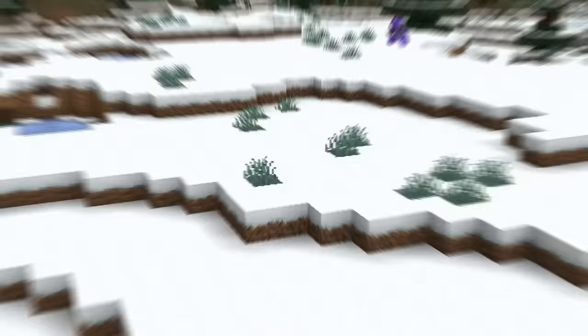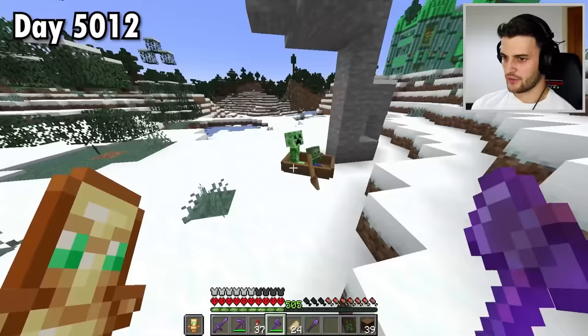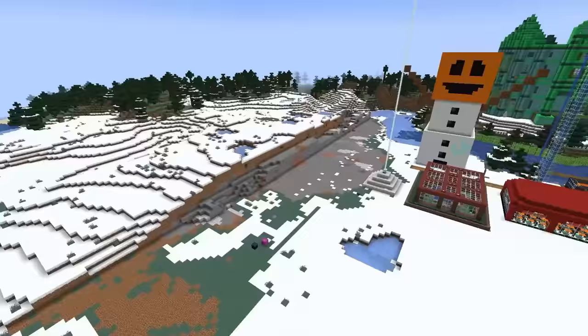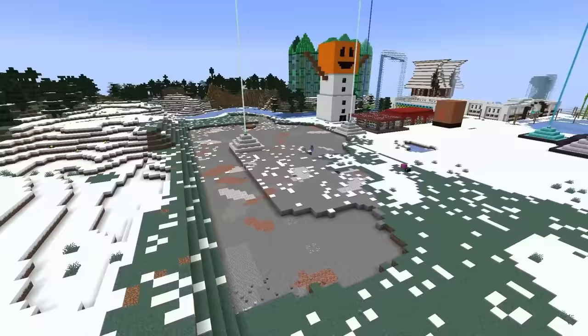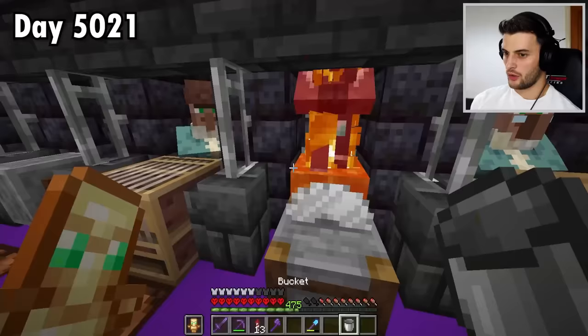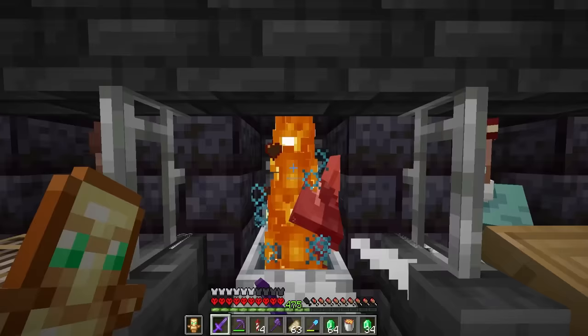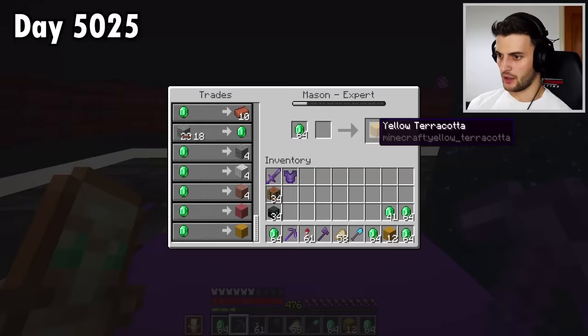Step three, this terrain has got to go — starting with the trees, these two randomers, and now the rest of it. Now I need yellow terracotta. I could make a massive clay farm, or I could just murder villagers till one sells me it. I think you know what I'm going to do. Perfect — you may live, and now I'm going to get thousands from him.